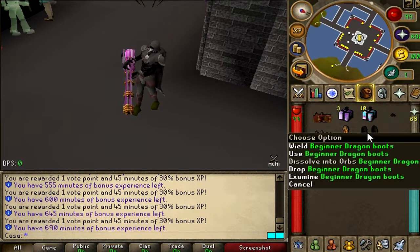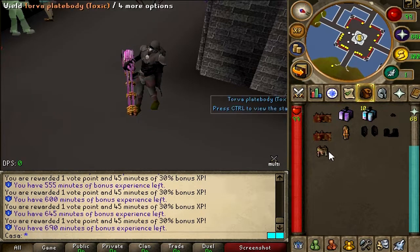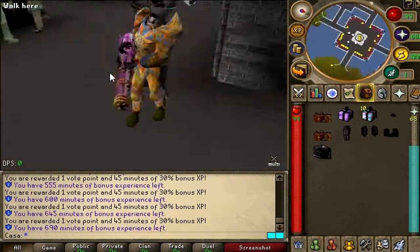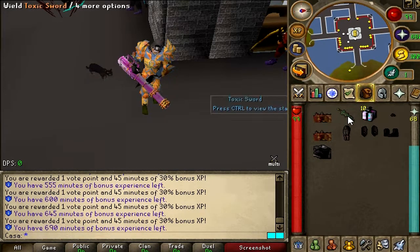Let's keep opening. Beginner dragon boots. Dark Invasives boots. We got 2 more — Torva plate body Toxic! Oh my god, that's so epic. I'm really happy about these items. And the last box: Toxic sword.